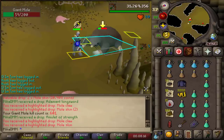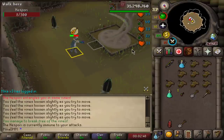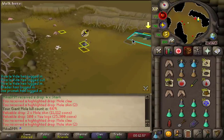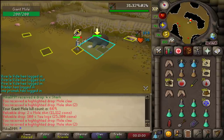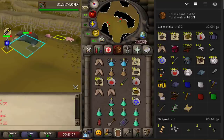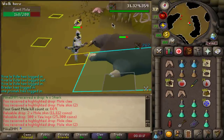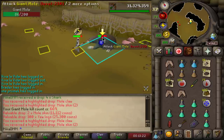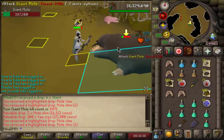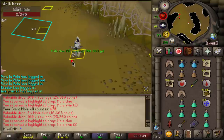The kill count is now 600 and we have made 11 million so far — what the heck, that's a lot of money. Daily Hespori — you never know, you can always get a pet or a bucket or something. This time we get nothing. I'm a little bored of mole, to be honest. I'm on 669 kill count and I ended up being here for a very long time. Made exactly 10 million in profit — I did not plan that. I killed almost 500 of them and now I'm going to change my mind.